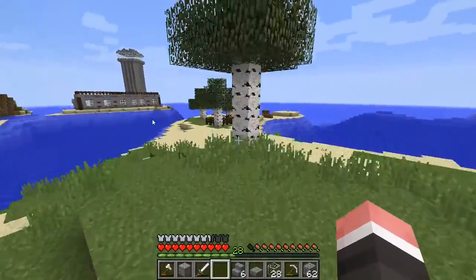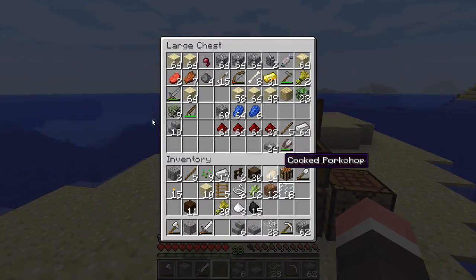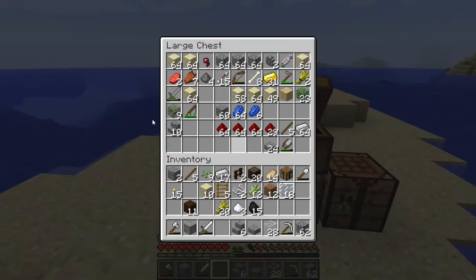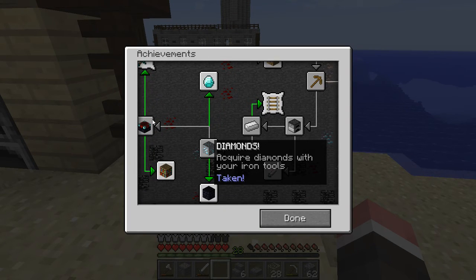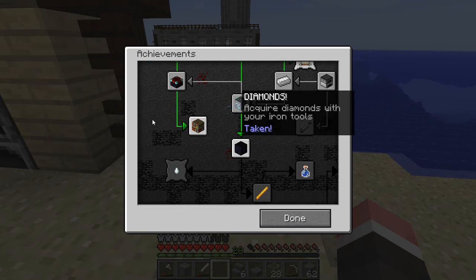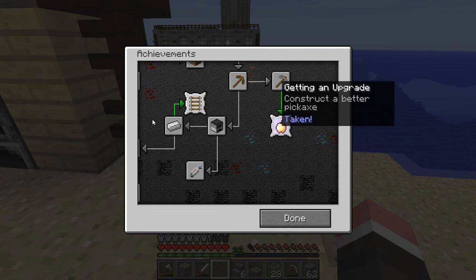Let's go check our chests and see what we have. If we don't have eggs, then I'll be sad, because we can't do this achievement. Eggs, eggs, eggs — aw man, we don't have any eggs. I thought we had them. Oh well. Diamonds to you. Aw, diamonds taken — and enchanter. Yeah, I'm sorry about that. If you guys don't know, I messed up on an episode where I got diamonds and an enchantment table.